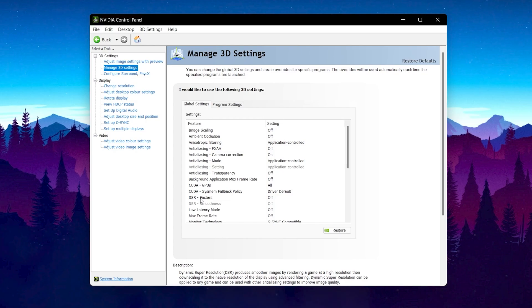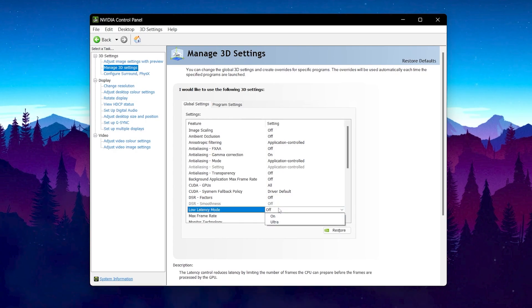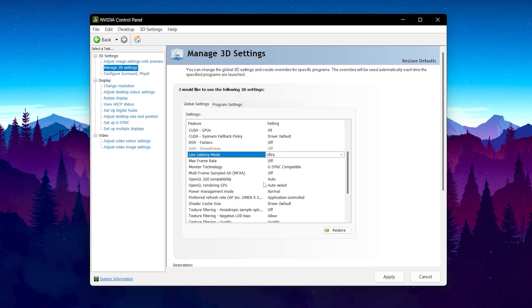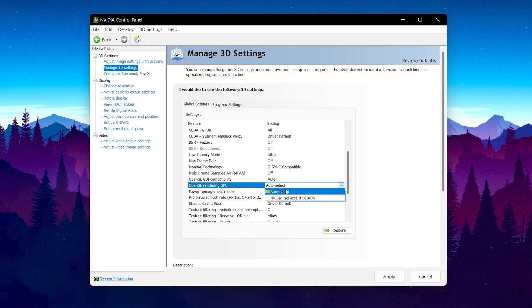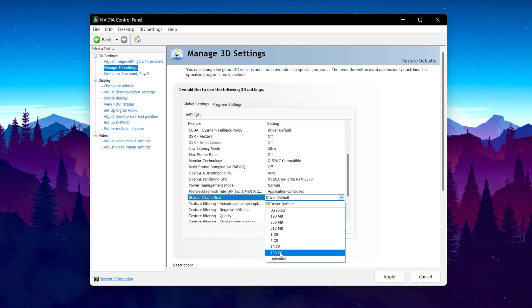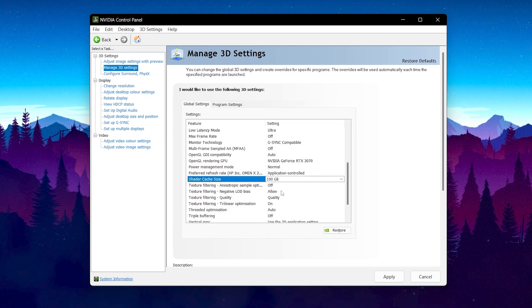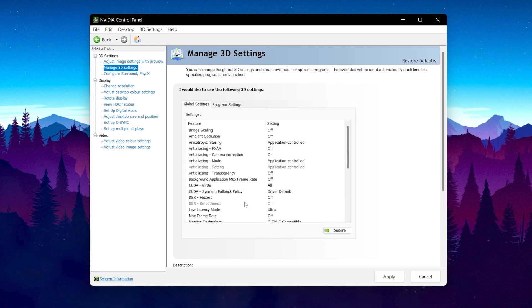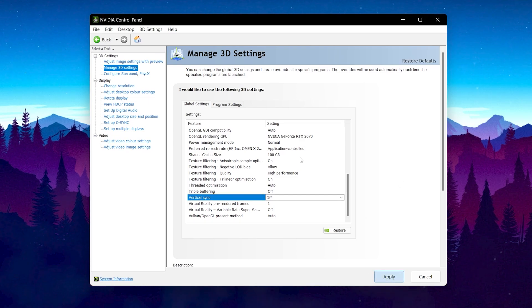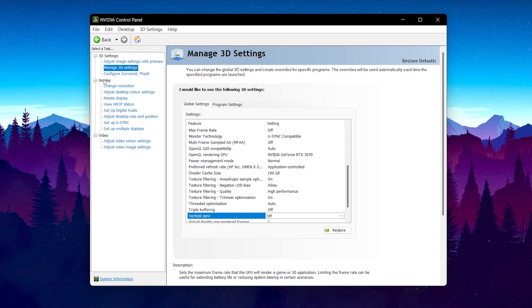Continue with NVIDIA 3D settings: CUDA GPUs — All; DSR Factor — Off; Max Frame Rate — Off; G-Sync Compatible — as needed. Scroll down and set OpenGL GDI Compatibility to Auto. Set OpenGL Rendering GPU to your NVIDIA GPU. For Shader Cache Size, select the highest number available, such as 100 GB. Set Texture Filtering Quality to High Performance. Finally, set Vertical Sync to Off. Click Apply to save all settings.